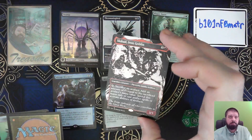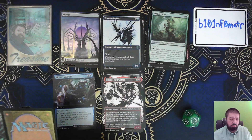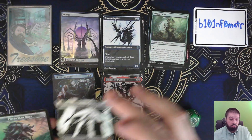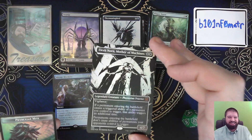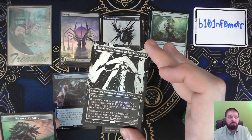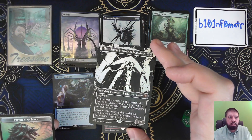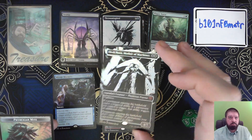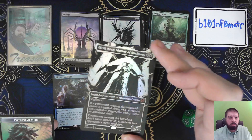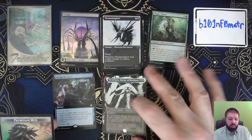Slobad, Borderless. Not a big one. Ooh, but this is. Oh, hell yeah! Hell yeah! A Leshnorn, Mother of Machines — assuming this is Borderless Foil. Yeah, that's a good one.